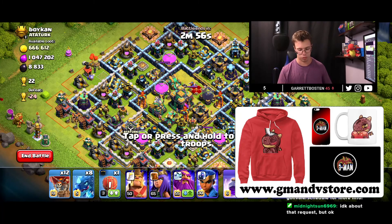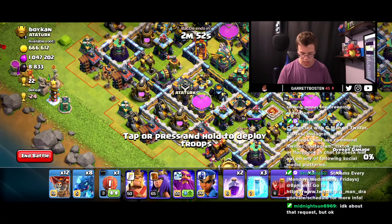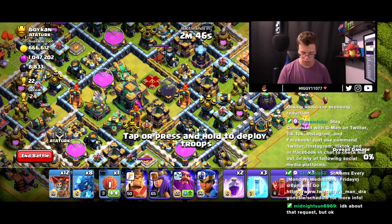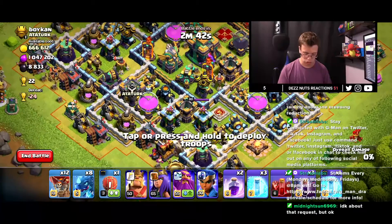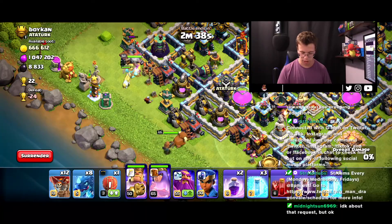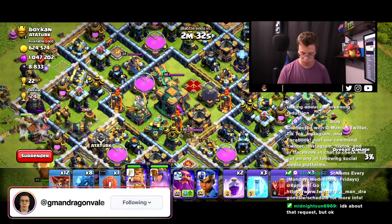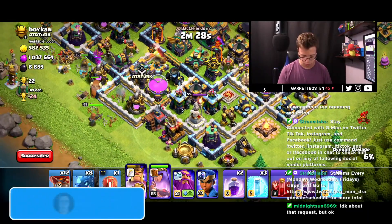Now that I've maxed out my warden, I need to put elixir into extra troops in the laboratory. First, I'm going to do a champion walk — maybe slap a bunch of stuff and get some picks. I could go from this side and get a pick on some stuff. Let me double check for clan castle troops by using the king as bait, with the queen on the opposite side. I might funnel and pick up some stuff with the champion on the right.